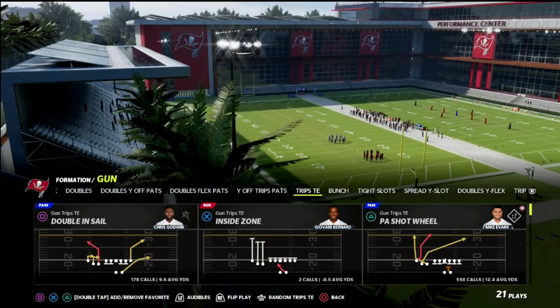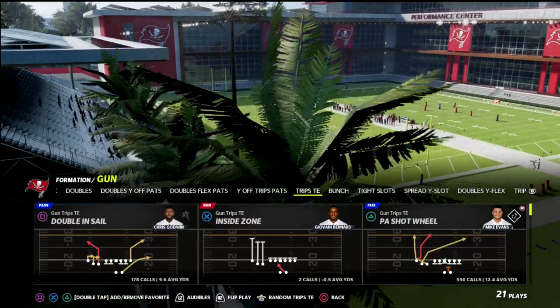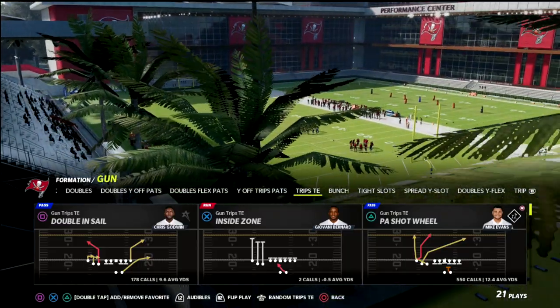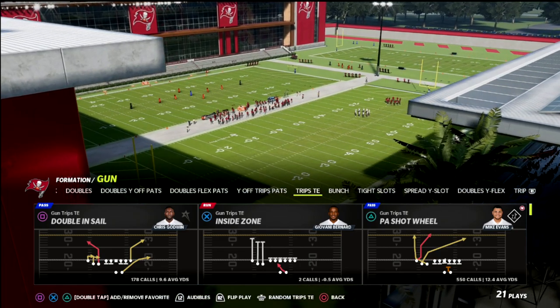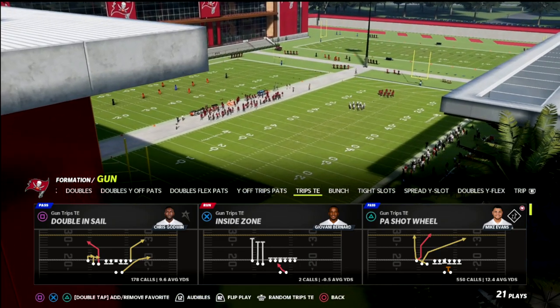This money play is going to come out of the Trips Tied In formation in the New England Patriots Offensive Playbook. It can also be found in other Trips Tied In formations, but New England's Trips Tied In is the best one because it has both great passing concepts and great running concepts.